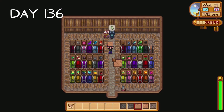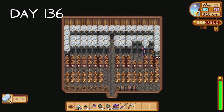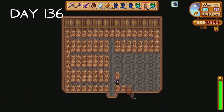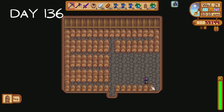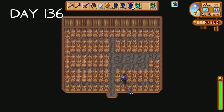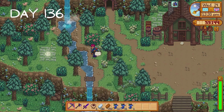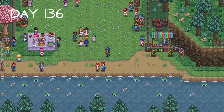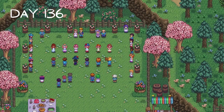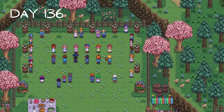On day 136 I change the wallpaper and flooring in our storage shed. There's a glitch where the wallpaper and flooring of one shed gets transferred to another, and that is exactly what happened here - but I think it looks nice so I'll leave it. One benefit of moving everything into the storage shed was finding 40 kegs I bought last year. I collect our ancient fruit and Georgia berries, place the 40 kegs into our second keg shed and fill them all up. I give Lance a golden pumpkin and head to the Flower Dance. Last year I danced with Olivia, but this time I decide to dance with Sophia because I still have not forgotten about the bottle of aged blue moon wine she gave us last year.